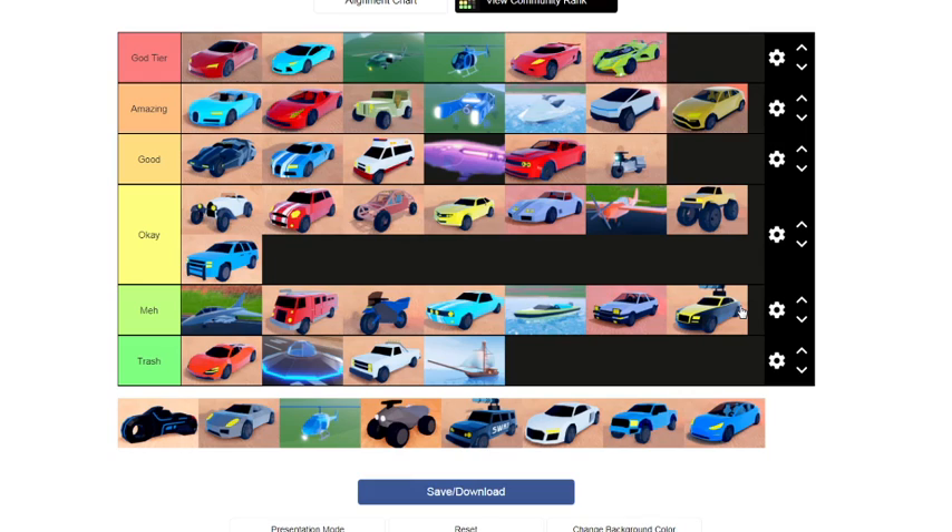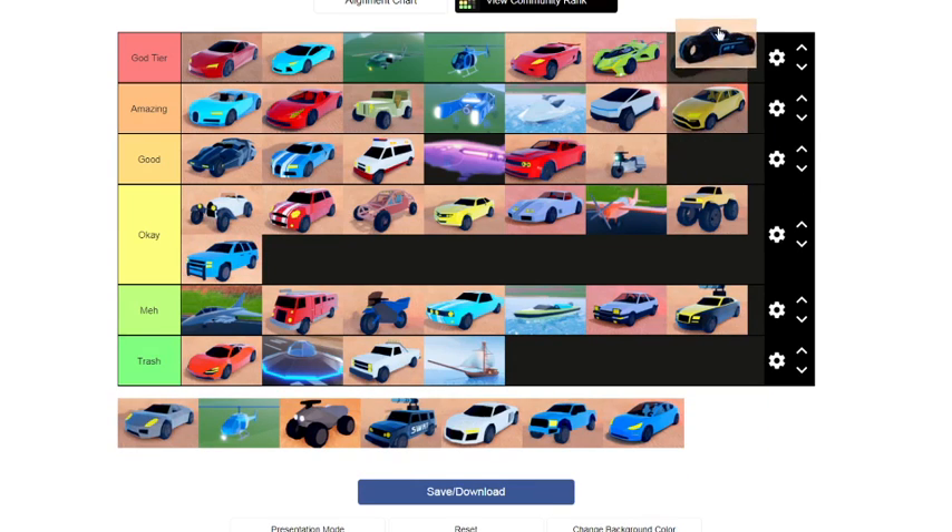Next we have the Crime Boss Wraith — this goes in the meh category. It's pay to win, you need 300 Robux to buy the Crime Boss game pass. It's basically trash — it's very slow for 300 Robux, and the minigun is near useless, doing only 4 damage per hit. It's not good.